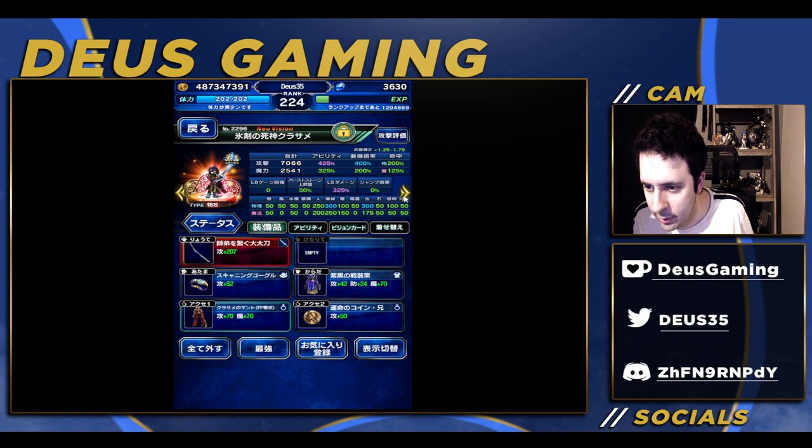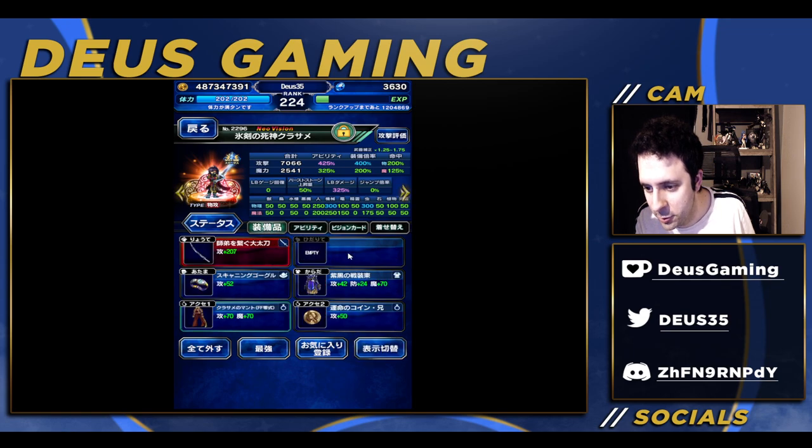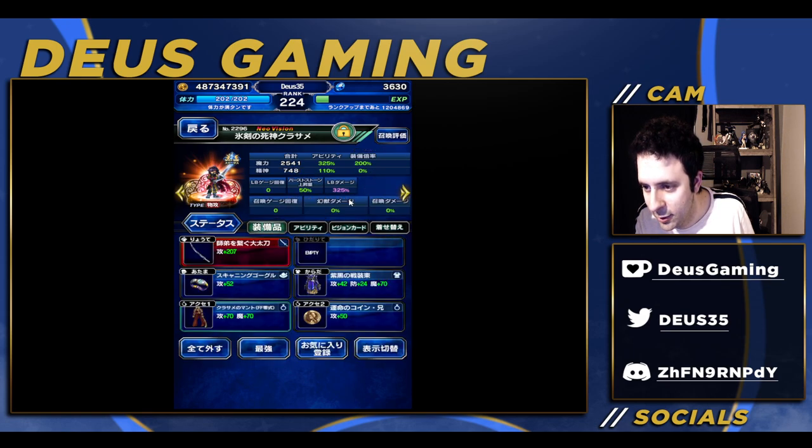I put her STMR on to give some insect killer because she doesn't have insect killer. Unfortunately the 250% does not insect its plant. Here's my Kurasami build — I scratched my head for like an hour and I can't find a better build than this. He has no LB fill rate, which is really unfortunate, and no LB fill return — he has none. But still very powerful: three percent looper sandwich, three percent insect killer.